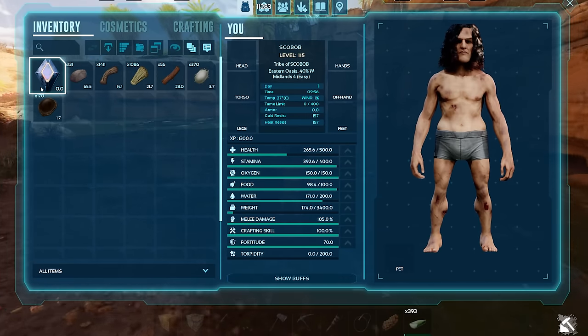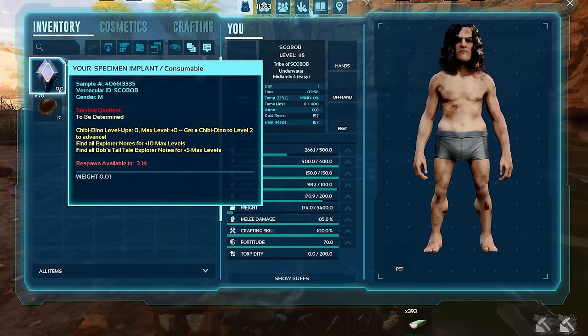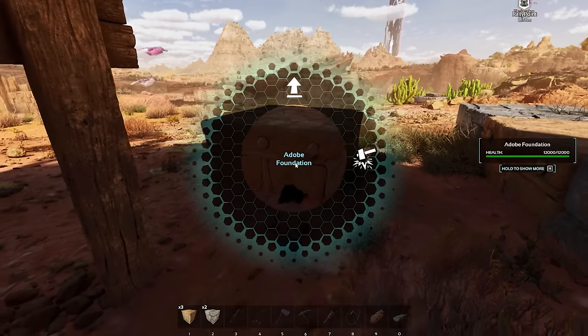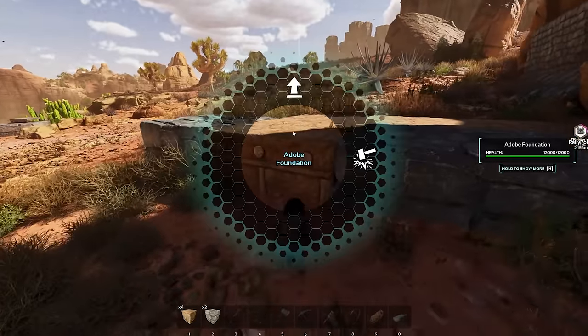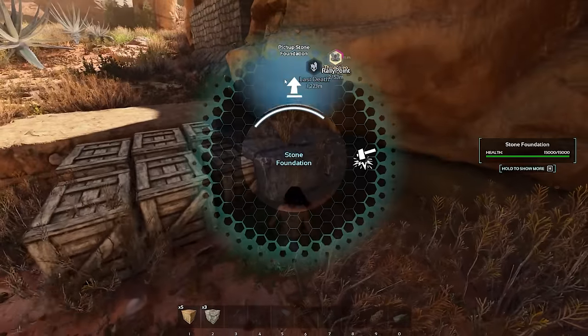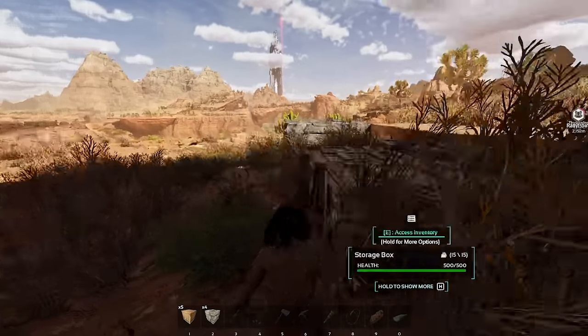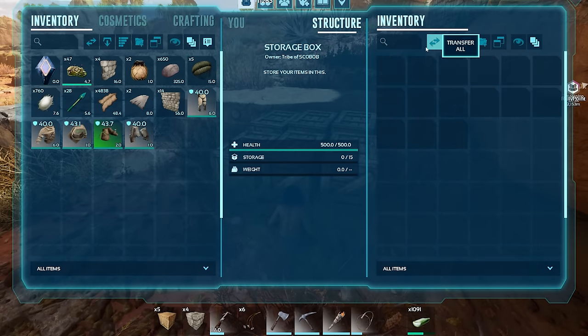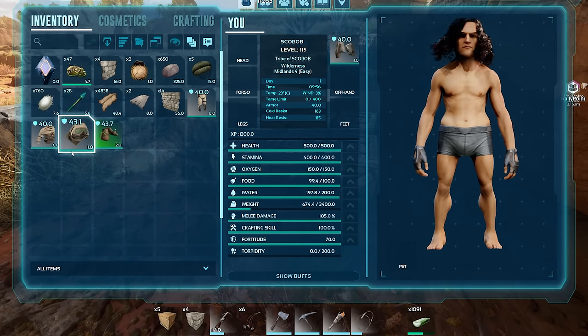Alright, let me kill myself, I'll go grab my stuff and you get to the taming. I was looking under all the foundations and I was like, where are my chests? I can't find them. No, they were hidden in different ones — I was just missing them. I was actually panicking, wondering where everything was. Ah, here it is. I might actually be too heavy.